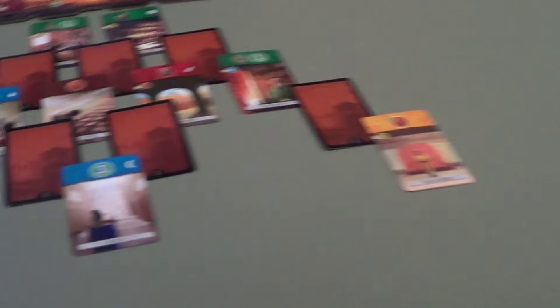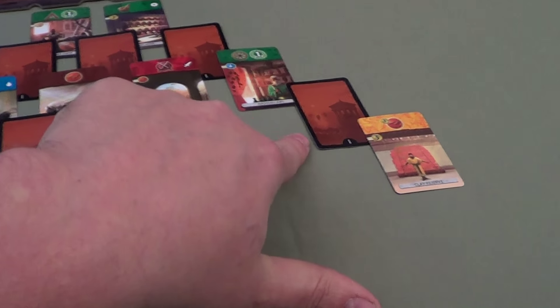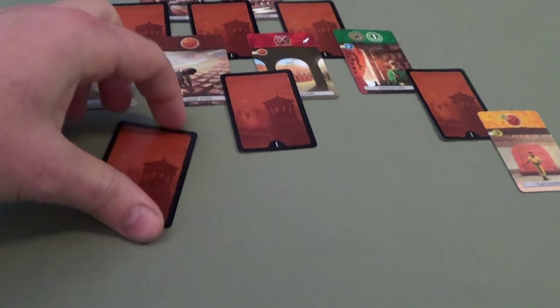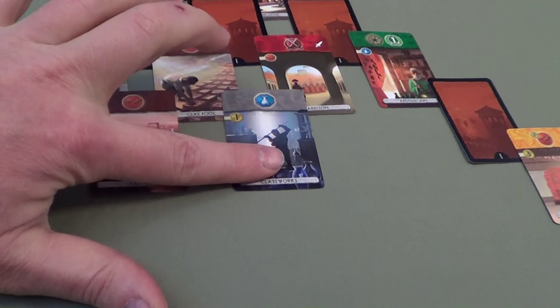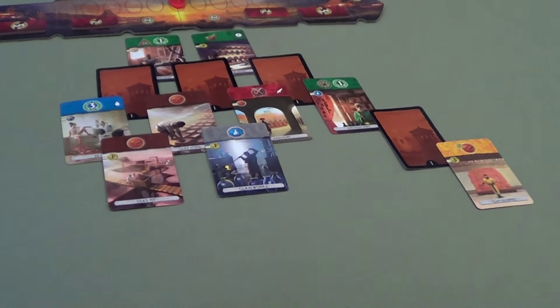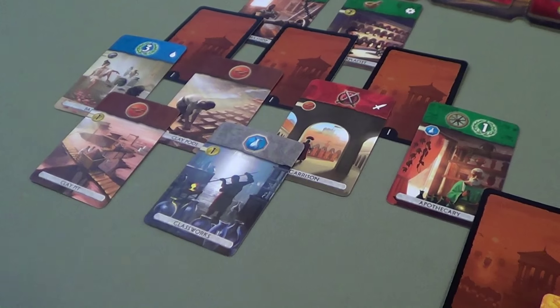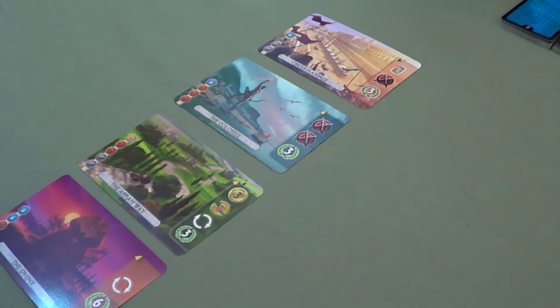Tim: This guard tower was almost a waste — I almost think I should have taken the coins for it. If I take this one, all you're going to do is take that one. So I'll just take this one for free, which uncovers two cards. Carmen: Ooh, there's a brick for one coin and glass! That was a good choice — now whatever one she takes I'll probably end up taking the other.